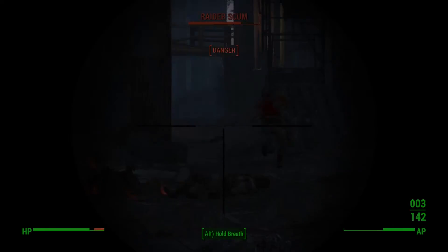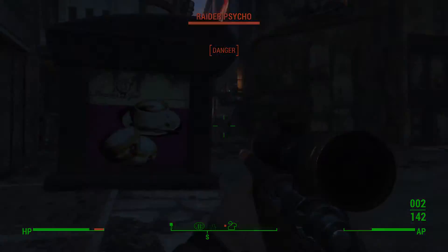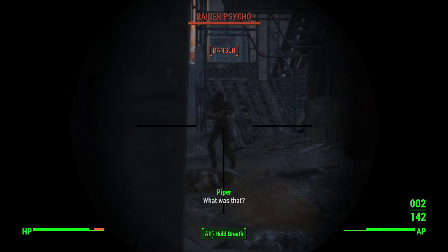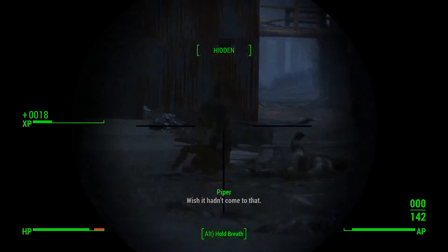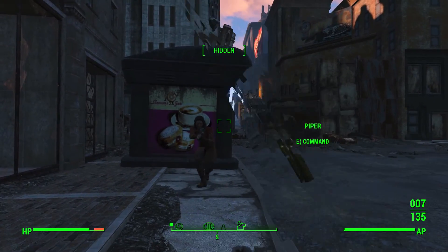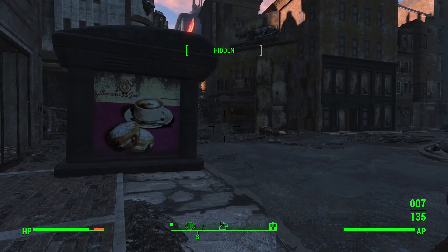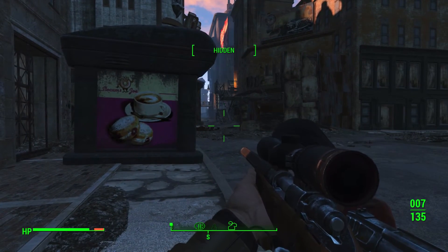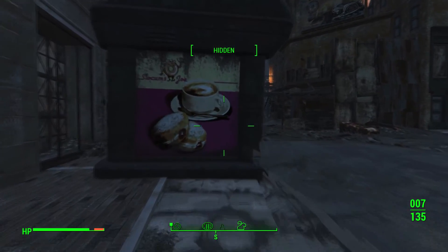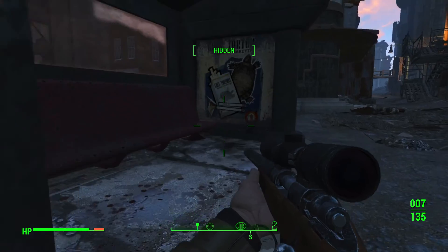This is a dangerous place. I wish I'd heard what Piper was saying about Boston Common — she said we were walking right into it like it was somewhere bad. Raider scum — got another one. Got another one. I'll take all of you on, Piper! It says 'Combat Zone this way' but I'm not interested in going into the combat zone — I only want to find Preston.